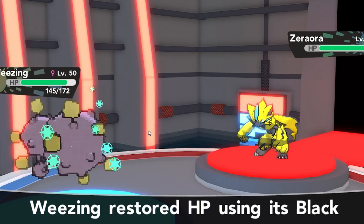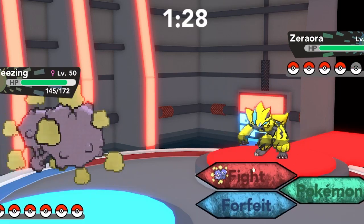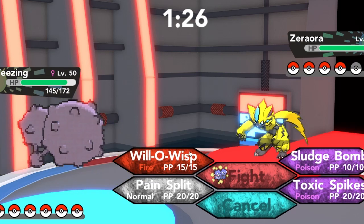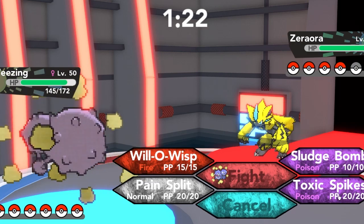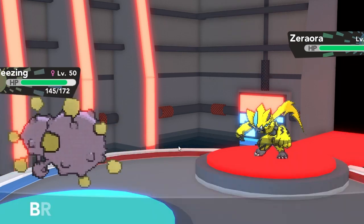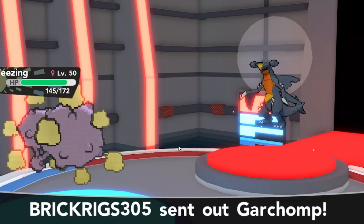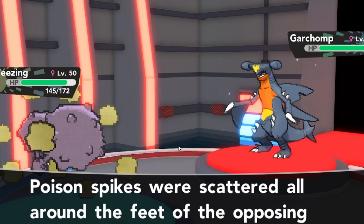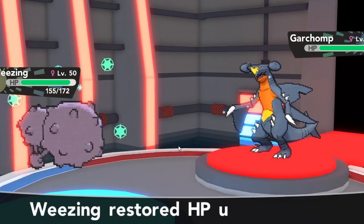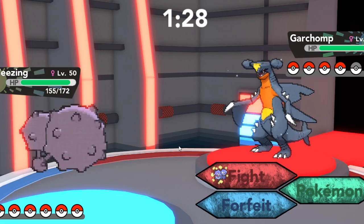I decide to switch out here because there's no way we can knock this out and he'll probably one-shot us with electric type moves. So I go into Weezing, my physical tank, and decide to set up a layer of Toxic Spikes in case he switches into Groudon — which in some cases won't be affected if it's Primal Groudon.